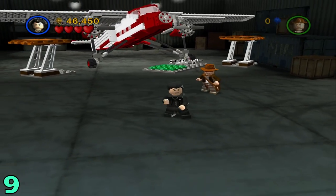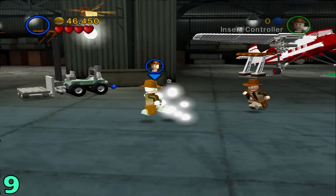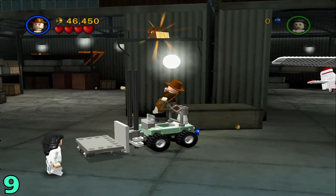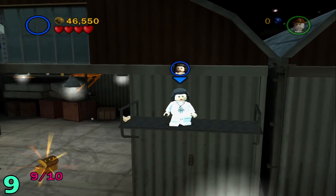For the next one, artifact number 9 — we're going to be in the same area. One of you has to be a high jumper, and then one of you has to just drive this little crane kind of thing. Just lift it up, your character will jump up there, switch to them, and you'll get it.